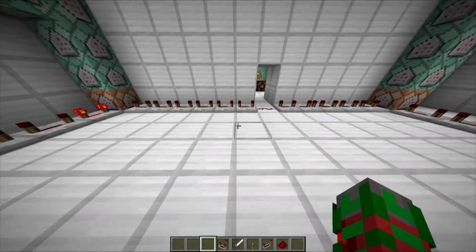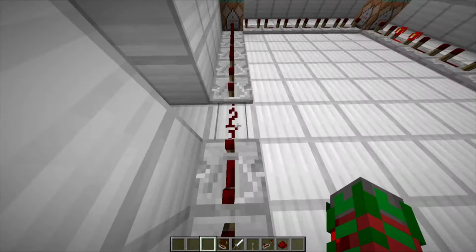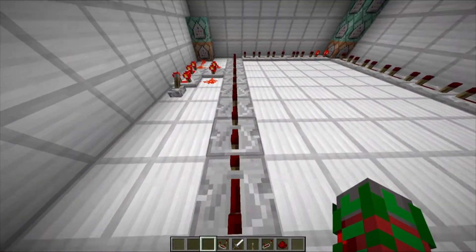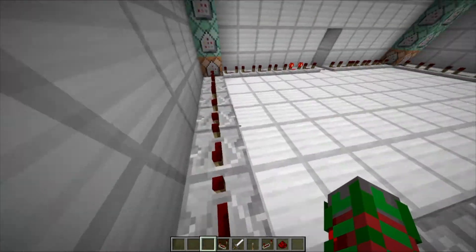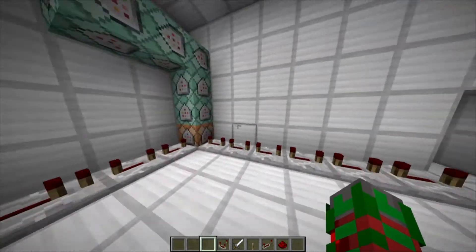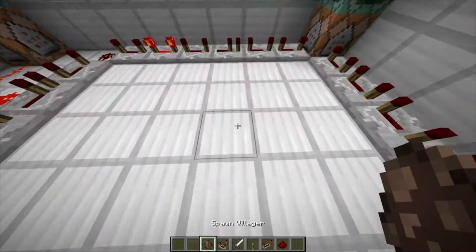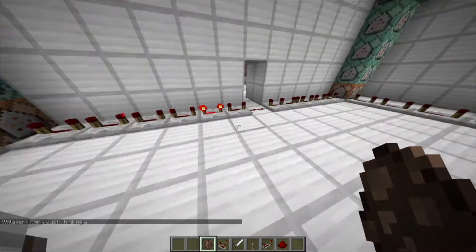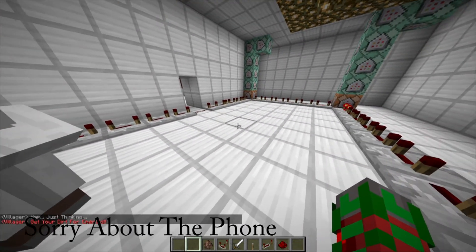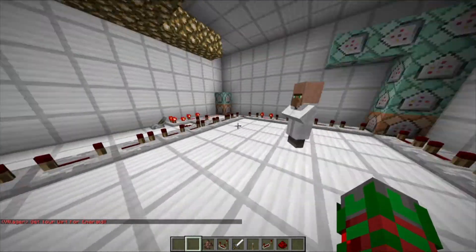This is basically all the tutorial. One last thing you must do: take some repeaters, put them in a long line around, and place the command blocks at the corners. Do not put it in a repeating command block or they will start spamming your chat. Do it like this so it will be spaced, so it looks like they are actually talking. When it gets around, he says something. He just says a bunch of different things.